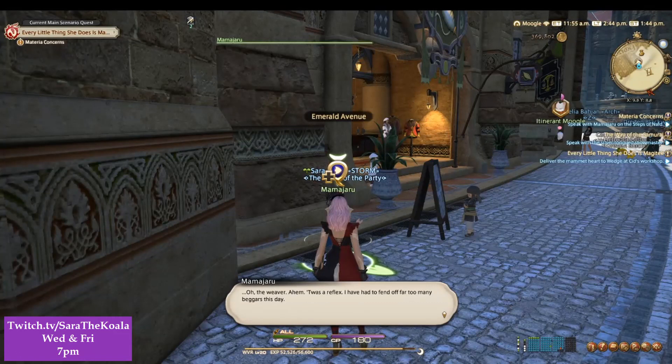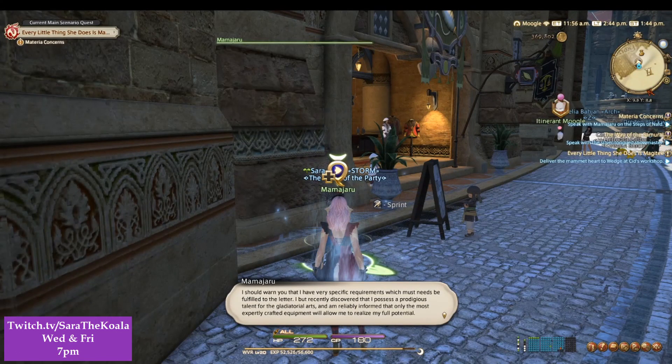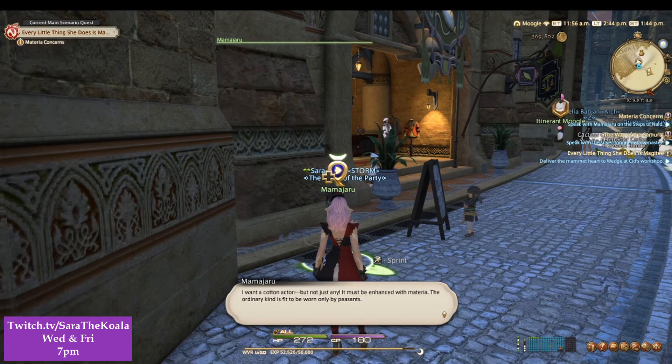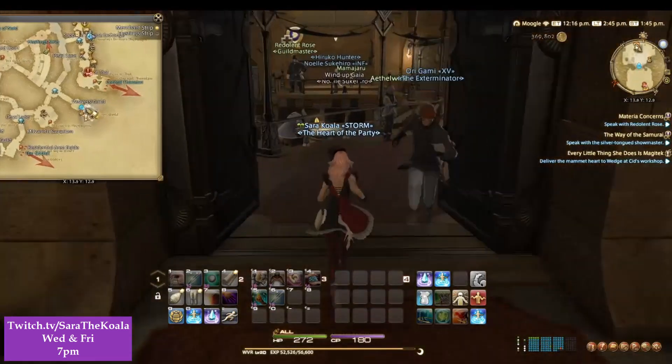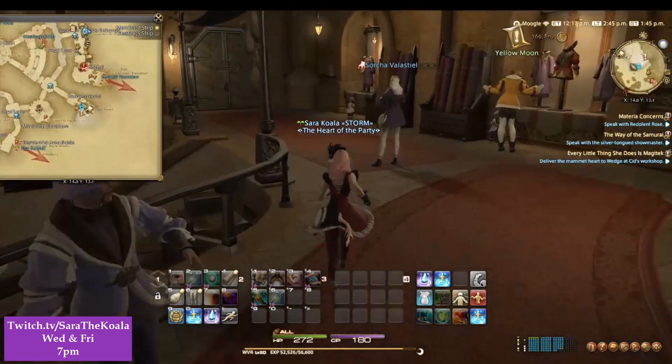Once you've spoken to Mamajero they'll go through some bits about how they tried the hardest, and now you have to go all the way back to the Weaver's Guild and speak to Redolint Rose again. I've edited this bit out, so magically we're back at the Weaver's Guild.